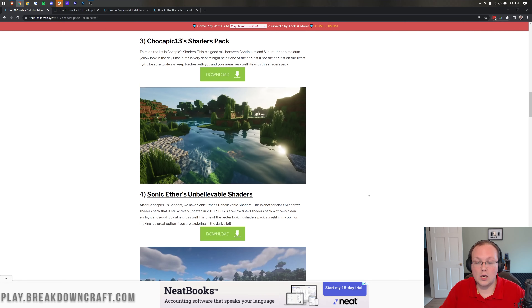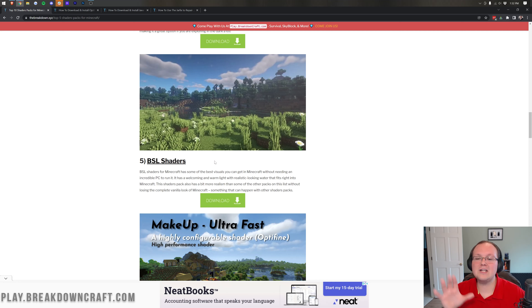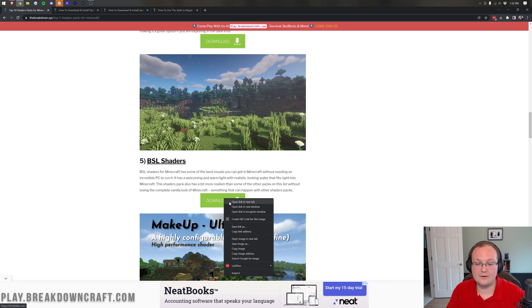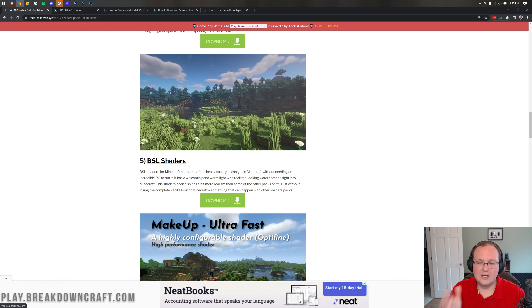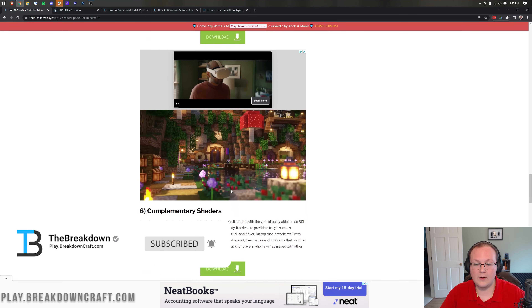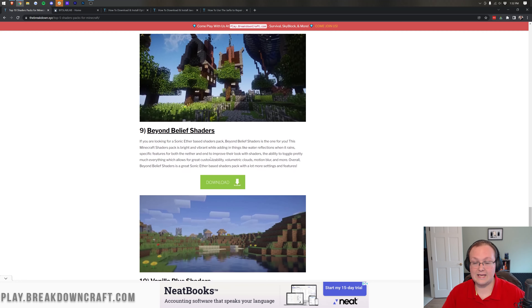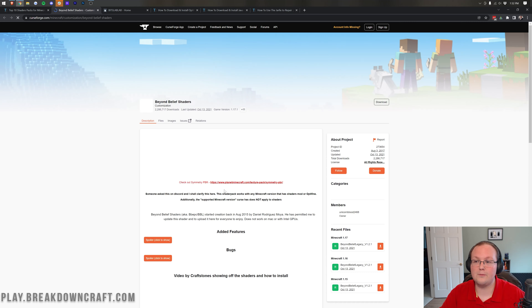Let's scroll down and download some shaders packs from the second link down below. I love all of these packs, but there are two I'm going to install today because they're kind of my favorites. One is BSL Shaders — I just love this pack — so we're going to right-click on the download and click open in a new link. We're also going to grab Beyond Belief Shaders, which is based on Sonic Ether's shader pack. Go ahead and click on that green download button.